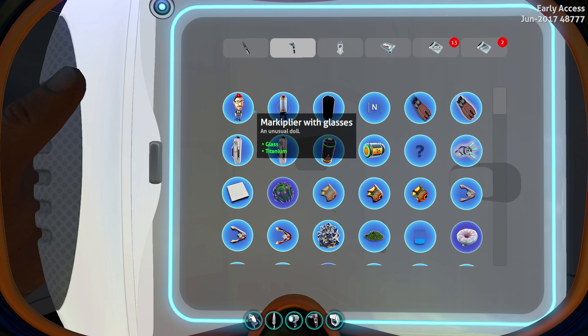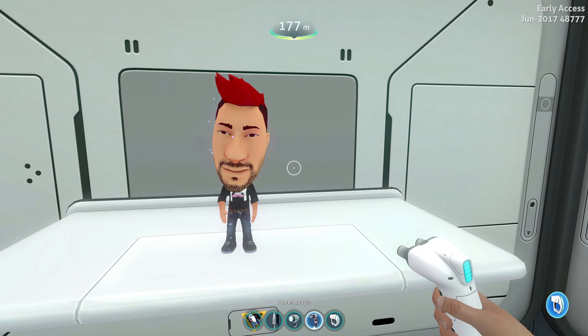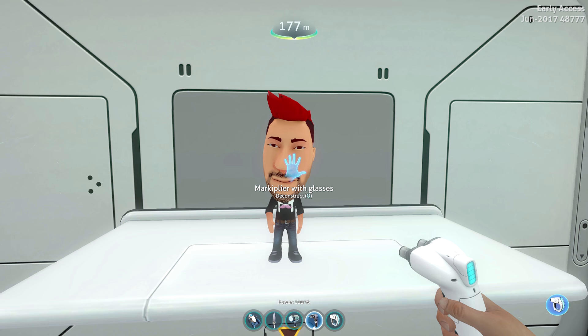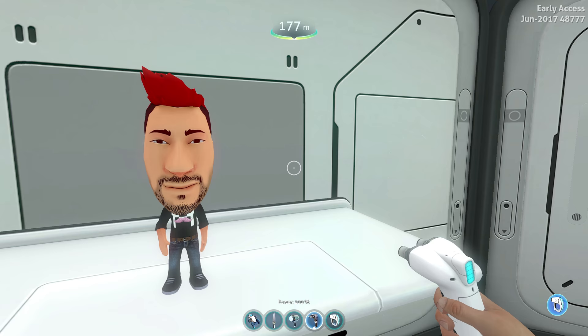It's an unusual doll — not everyone knows who Markiplier is. That's one handsome dude. Here's what it looks like when we build the Markiplier doll — it's a bobblehead. It says 'Markiplier with glasses,' but you don't have glasses. Hello everybody, my name is Markiplier, and welcome back to Subnautica! That's awesome — I like how they high-pitched his voice. Oh nice, they got his music too. Very good. I like that doll. That's superb.